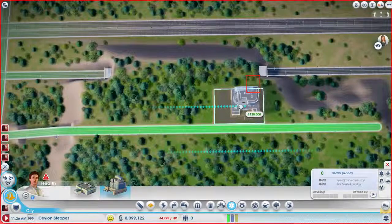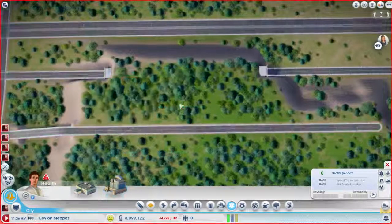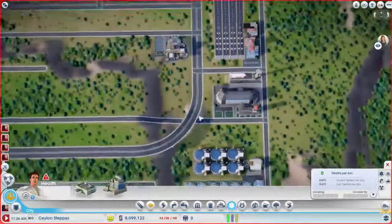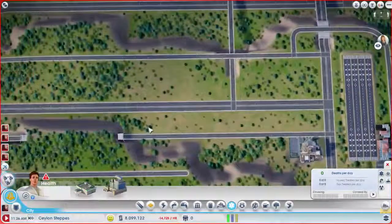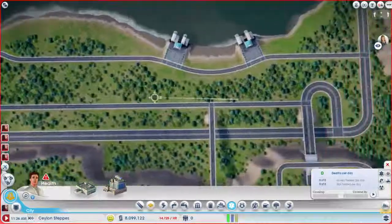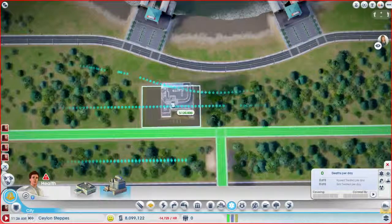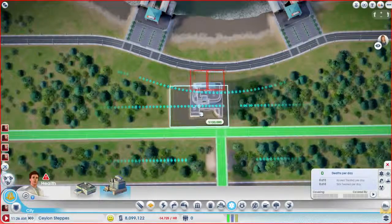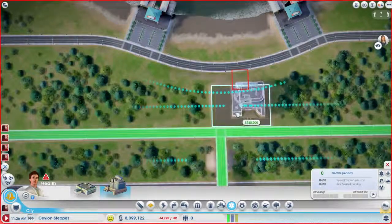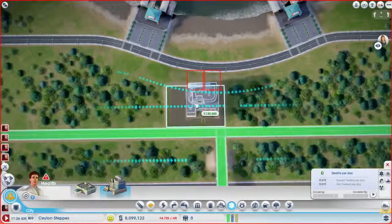I could put it right here. I think I like putting it on this side better, but I'm going to totally mess with this road. Hmm — do I want to put it somewhere else? Well, we want some high wealth people down here, so — you know what, I totally know where it's going. Since we can't fit two high wealth buildings in here, we're going to do it this way.